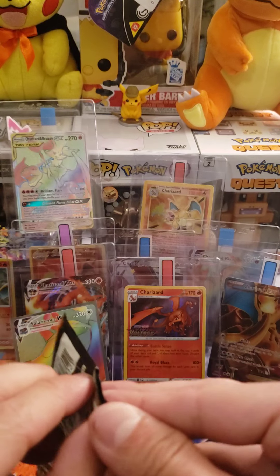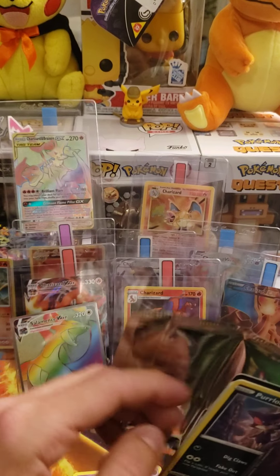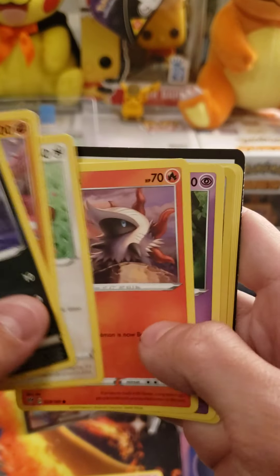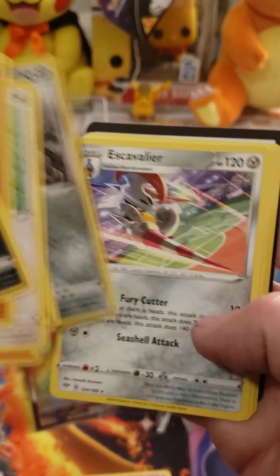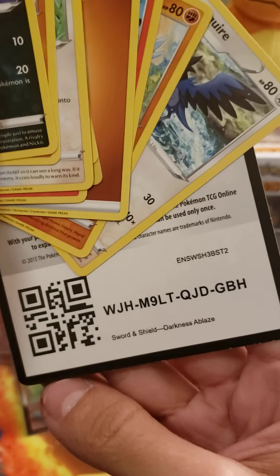Alright, we got two packs left now of Darkness Ablaze. This is also a green code card. Reverse Clank and an Escavalier. There's the code.